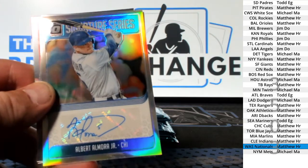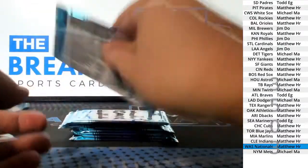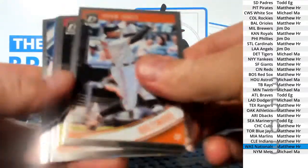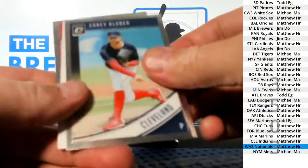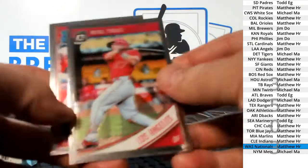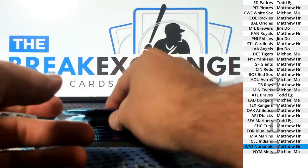Matthew HR — Albies rookie, Hoskins rookie. Ugh, why did they turn those around? Give me a heart attack.